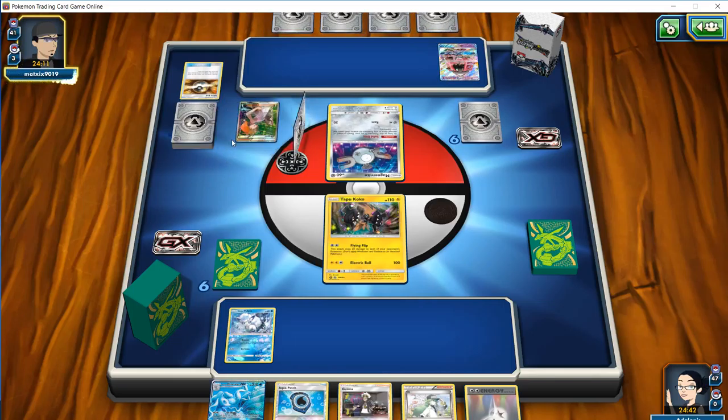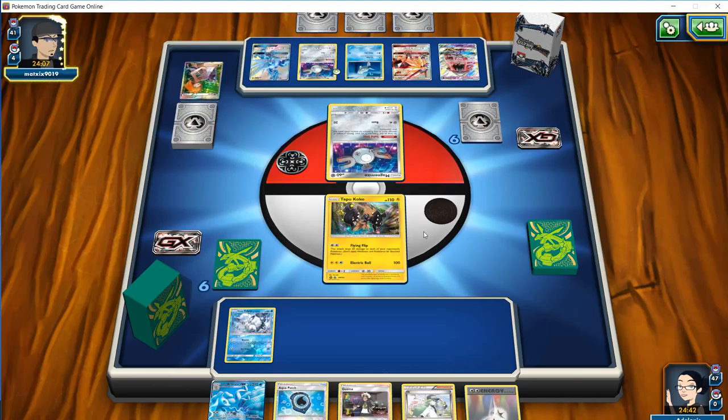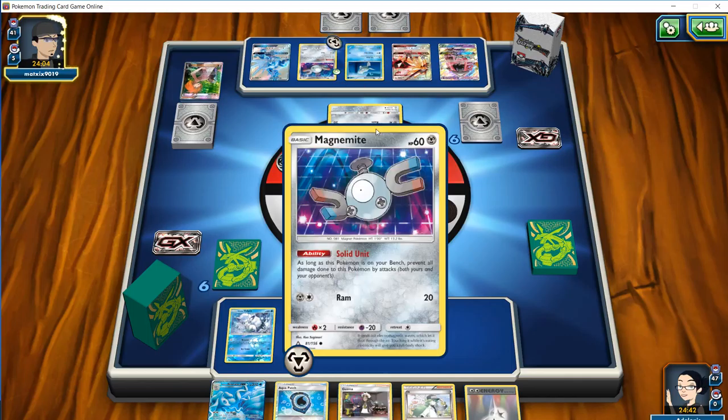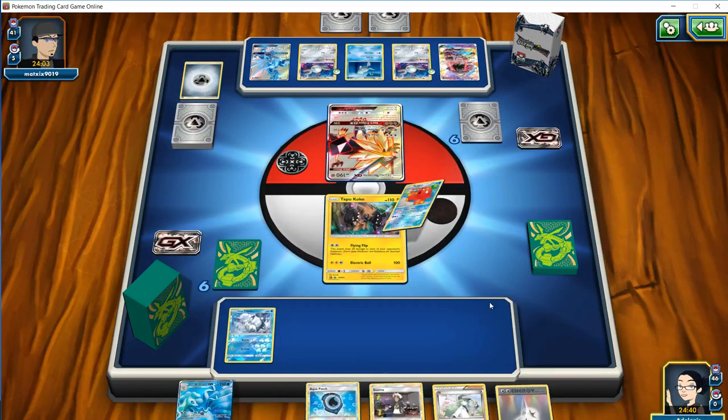If we can get two flips in, it means that any regular Blizzard Edge from a Ninetales will KO our opponent's Duskmanes. He is going to attach an energy to retreat this Magnemite, force up the Duskmane, and pass it back to us.